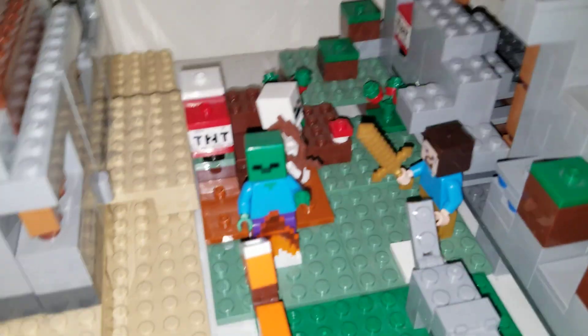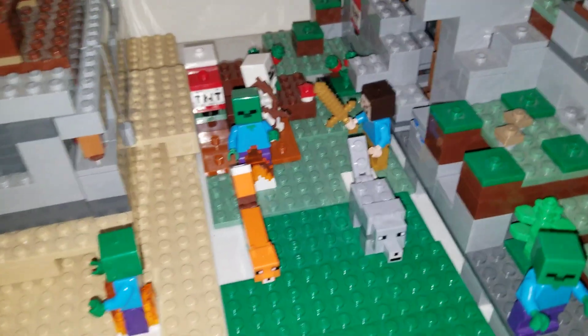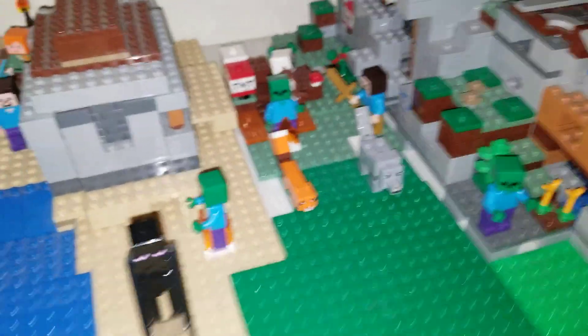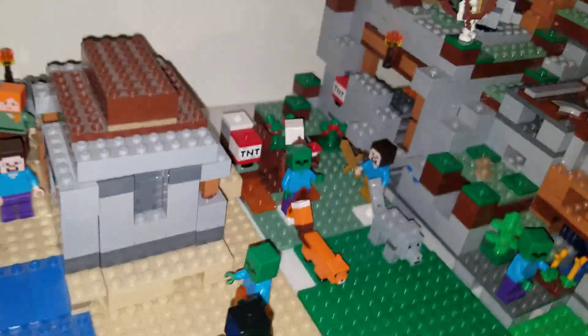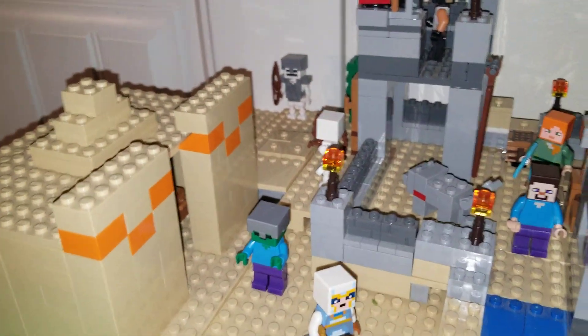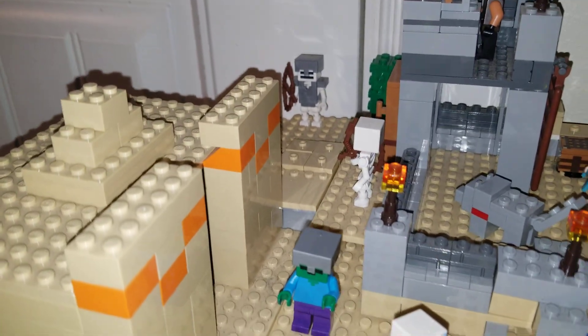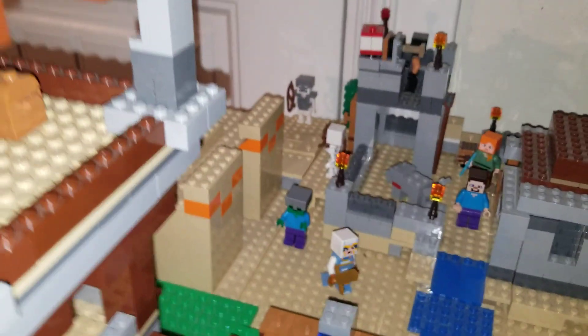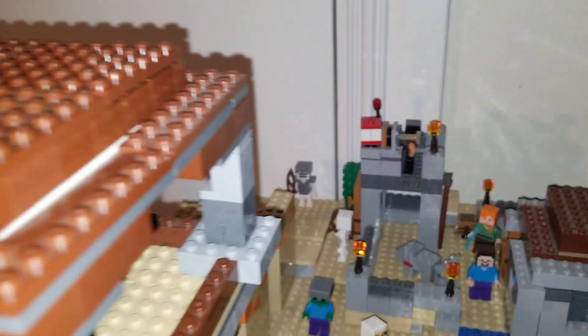In the tiger adventure area, I just added a zombie on fire. And also, the wolf and fox are just in this area. I put another zombie on fire because you can get these fire pieces in the tiger adventure set and the pirate ship adventure set. There's also an enderman right there. And this zombie is not on fire because he's wearing a helmet — because if zombies are in water or wearing helmets during the day, they would not burn, if you didn't know that. Because I play Minecraft a lot.